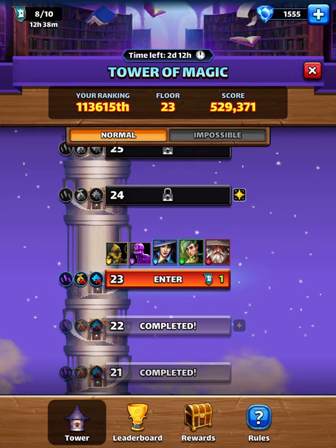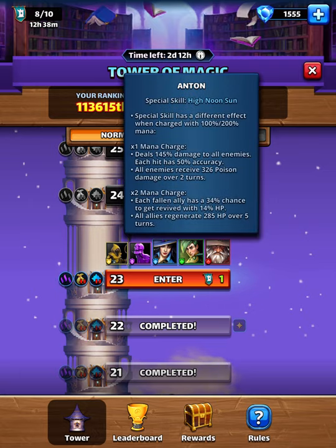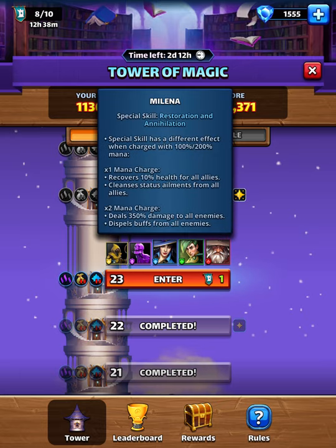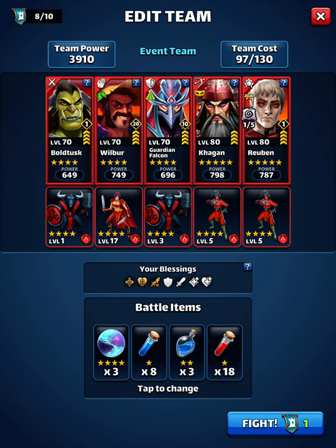Which one is the most dangerous over here? I can go with my green team — yes, because it will have a dispeller and I will dispel the red one. But I don't want the green one to revive, and don't want that to revive either. Then we have the five-star over here which is a healer and damage. All right, green team it is.